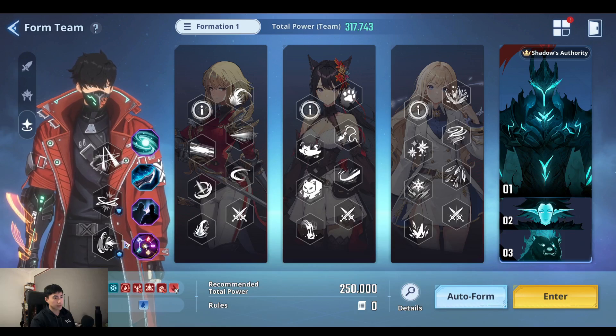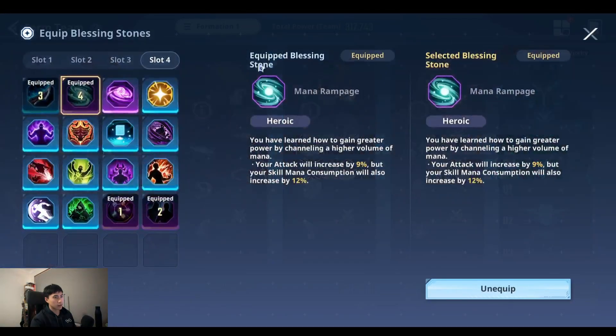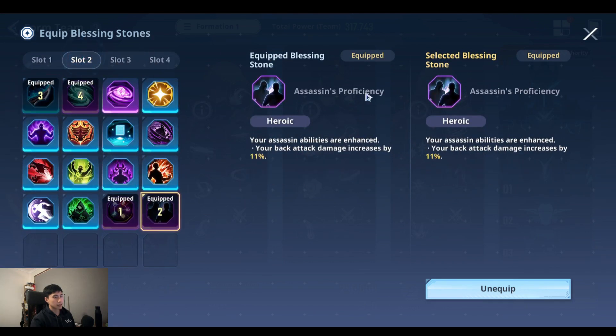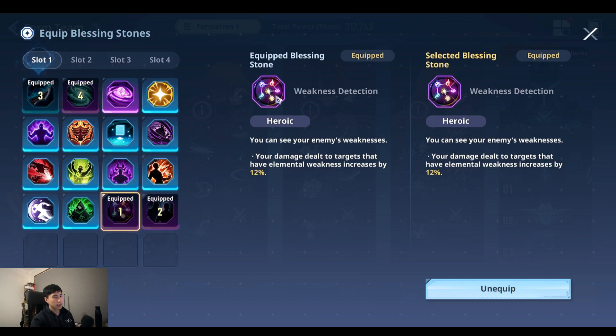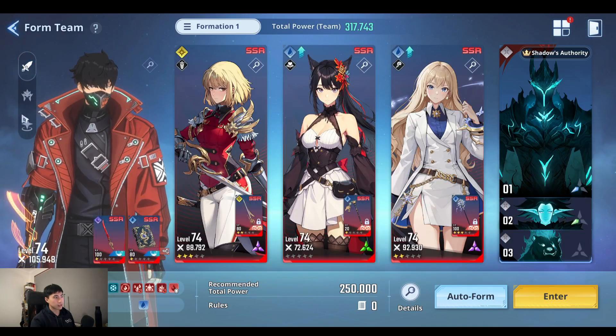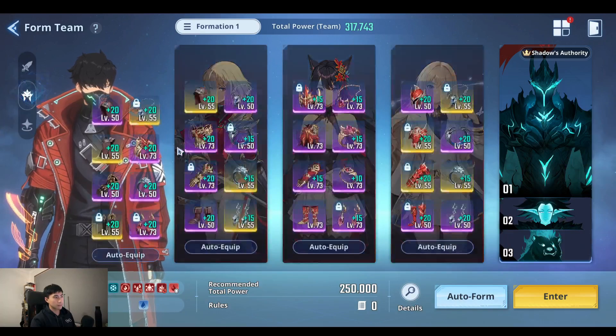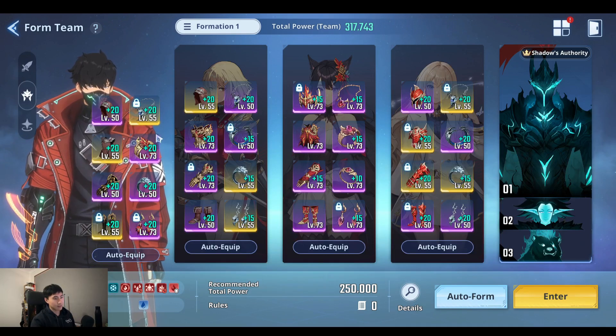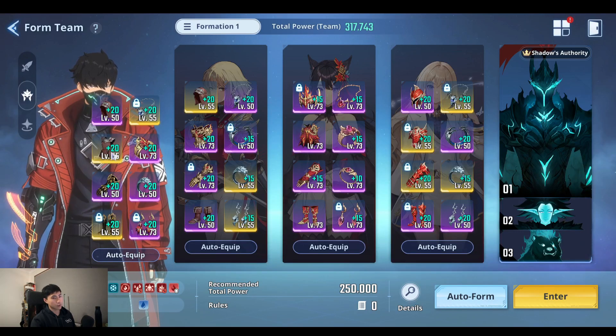For blessings I have Mana Rampage, Event Dagger Technique, Assassin's Proficiency, and Weakness Detection. For my artifacts, I'm running half crit, half black lines, half expert, and half curse — but I was easily able to do this with just a full expert set.